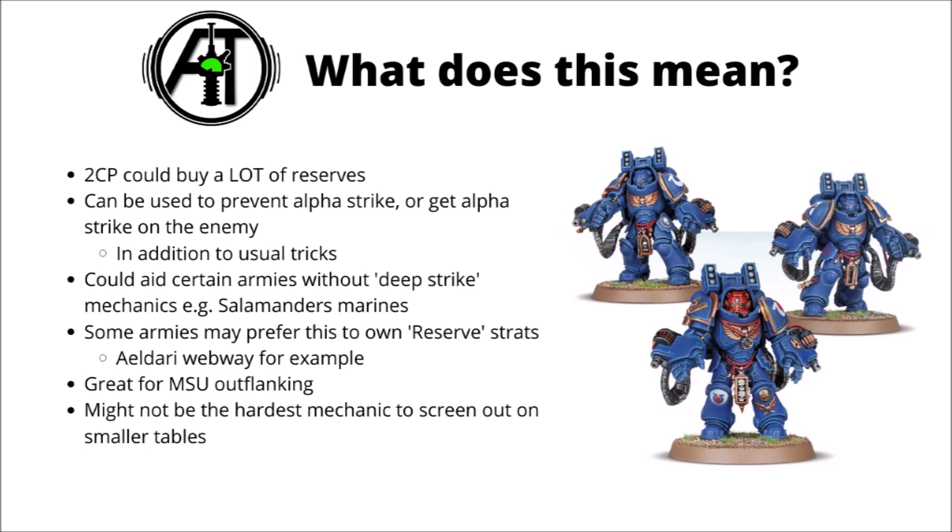Of course you can combine this with all the other usual tricks to prevent alpha strikes — hiding things behind terrain, using Prepared Positions, or deploying far back to outrange the enemy. Potentially another powerful use is getting a deep strike-type mechanic for armies that don't typically have it. Raven Guard assault Centurions or Aggressors have dominated competitive play, and while this doesn't give quite as free a deep strike as their dedicated ability, it does at least let you start powerful units off the board and appear guaranteed within 9 inches of at least one enemy unit.